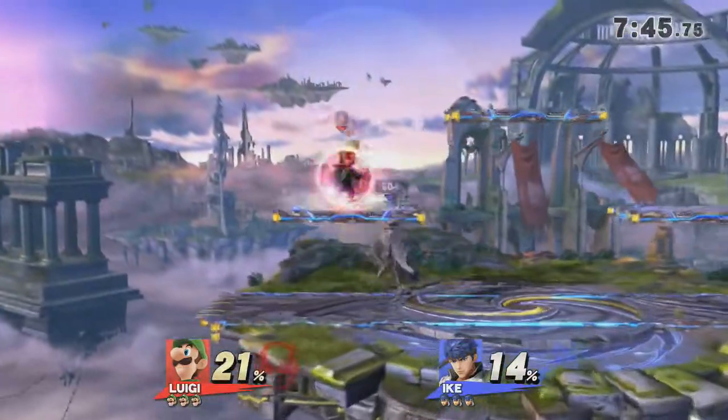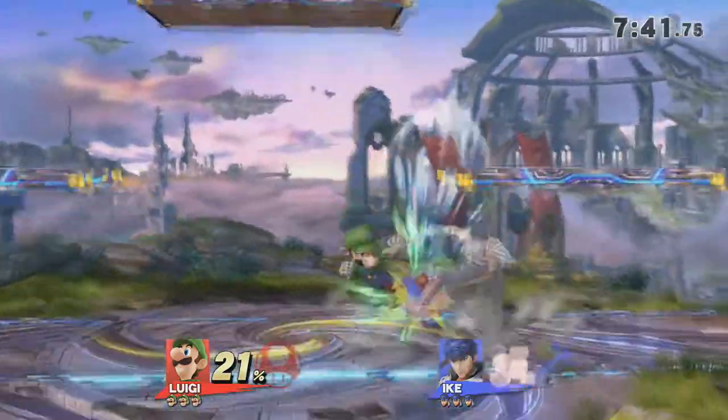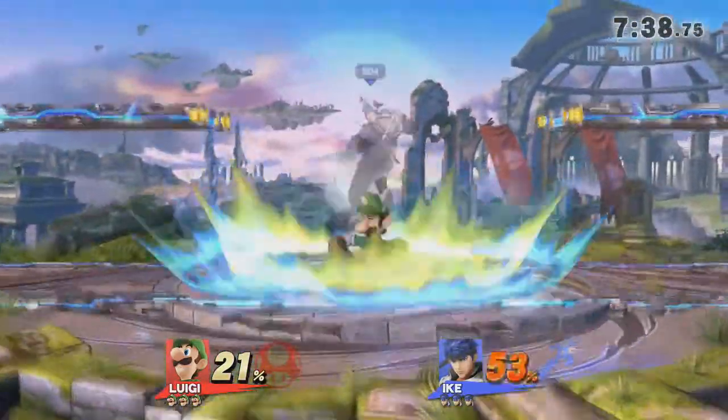The down-tilt, forward-tilt against Aerialite's Luigi. His character isn't even used that much. When we were at Xanadu, he wanted to use Luigi a bit — because it's Luigi.